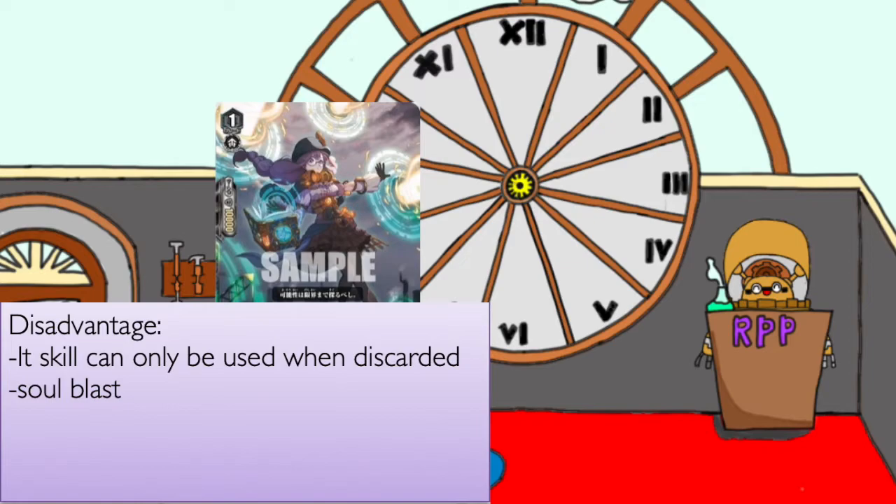That shouldn't be much of a problem. Another problem it might have is Soul Blast, since if you're running this alongside Prompti, you're going to use a lot more soul — between this card, Smoke Gear, and Stereoscope. But I still don't think it'll be much of a problem since you have Nabu.